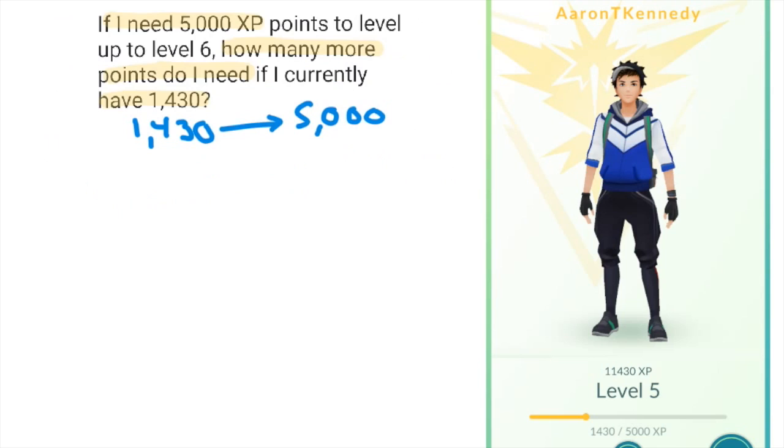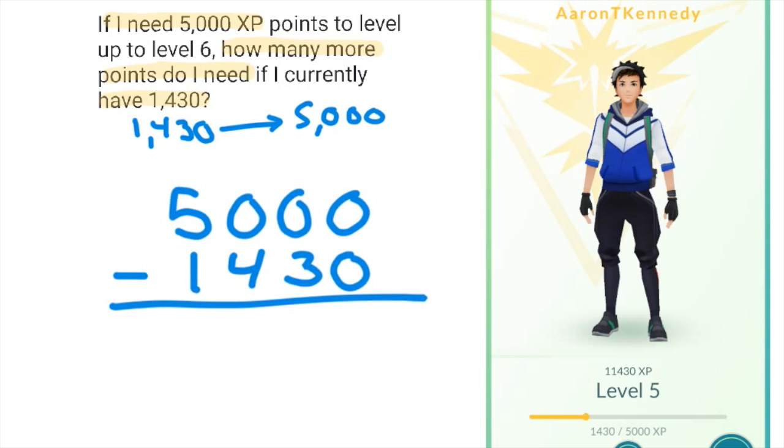The operation you use to do that is subtraction. When you subtract, make sure you line up the ones, tens, hundreds, and thousands.